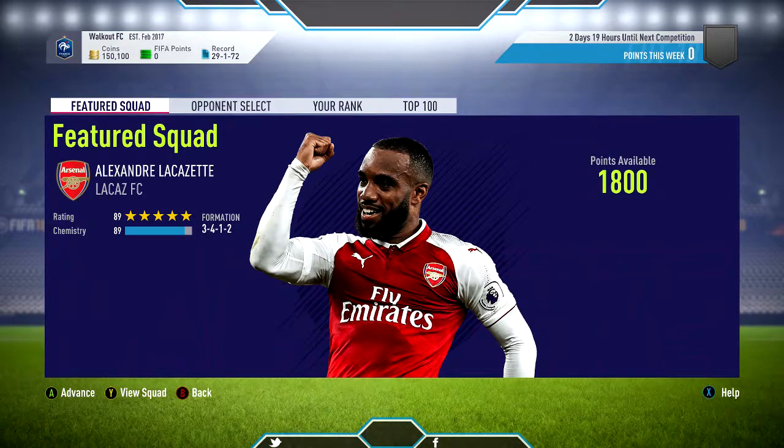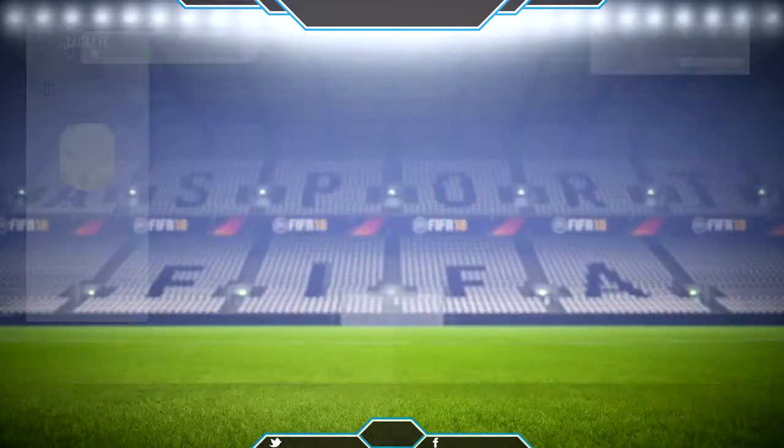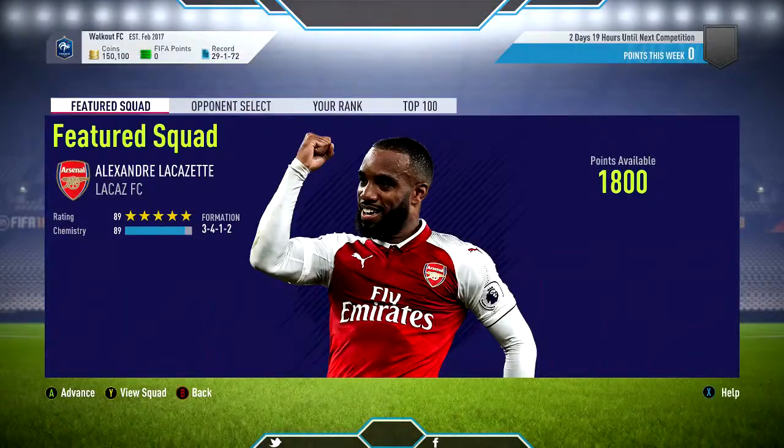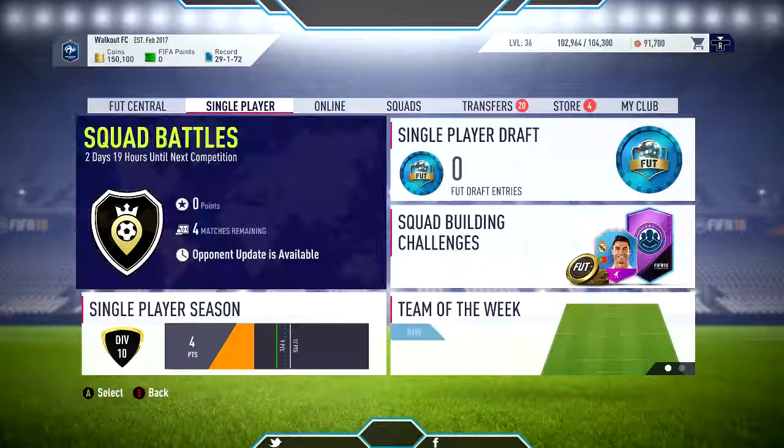Hello guys, Siak Games here, and today we're gonna be playing Squad Battles. We're gonna be playing the Alexander Lacassette featured squad. If we go to view squad right now, you might notice there's one thing missing — there's no 95-rated Alexander Lacassette pro player card. Why is that? I don't know, you can try to answer in the comments.